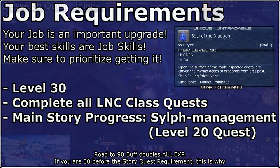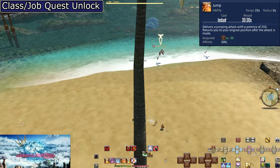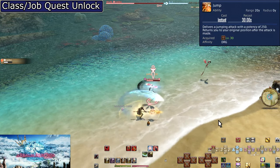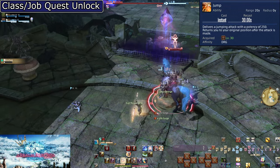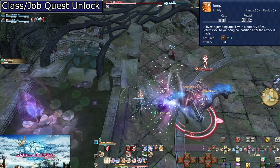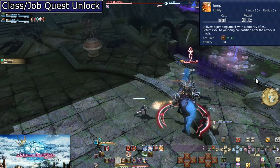To obtain the Dragoon job, you must first reach level 30 and complete the level 30 Lancer quest. Additionally, complete the main scenario quest Self-Reliance, which is at level 20 in the story. Return to the guild and the quest should be there for you. Level 30, Jump. On a 30-second cooldown, this does a unique jumping attack with a 20-yalm range that does 250 potency of damage. It's an attack we want to use after we have put up Lance Charge and Disembowel to boost the damage it does. Given the cooldown, you will get two jumps for every use of Lance Charge — don't forget about it, since the damage adds up fast. Use it on cooldown.